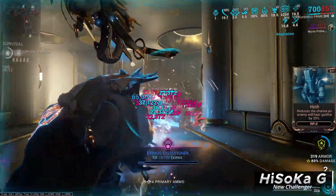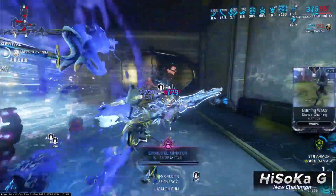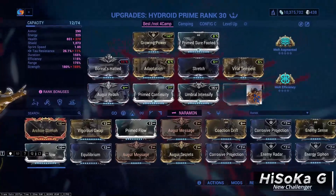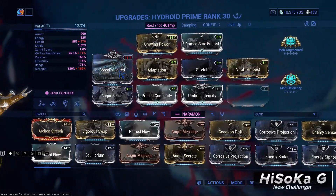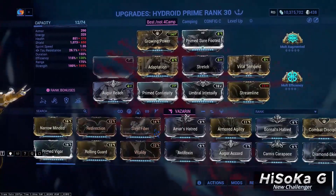But wait — what if you don't have an Umbral Forma? Of course it can happen, but don't worry. You can replace Umbral Vitality with Augur Secrets. If you don't have that either, then you need to replace Umbral Vitality and Boreal's Hatred with Streamline and Ammar's Hatred. You have a lot of options in this build, so choose what you like.